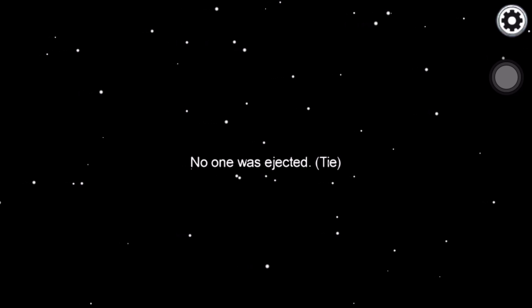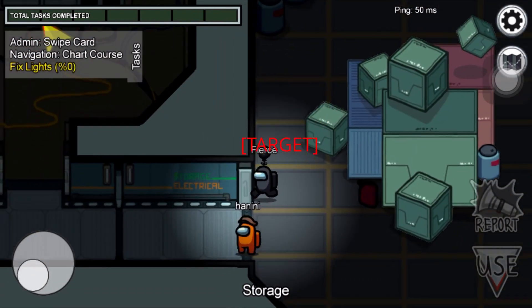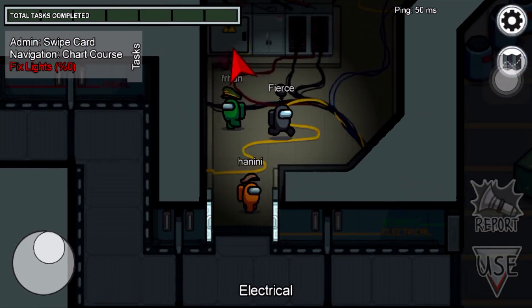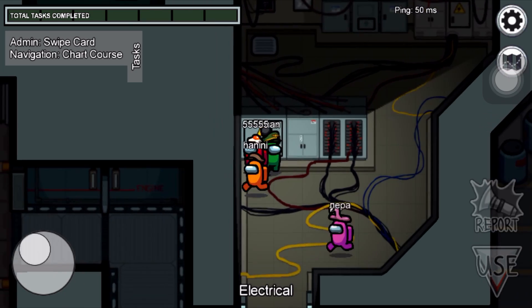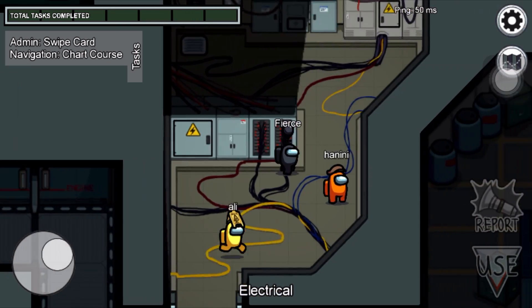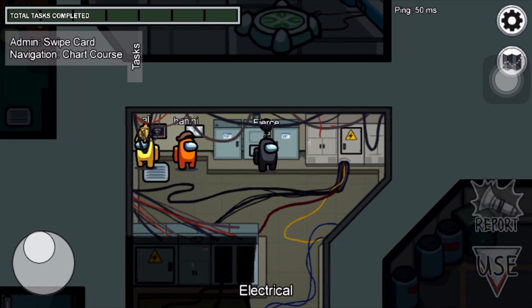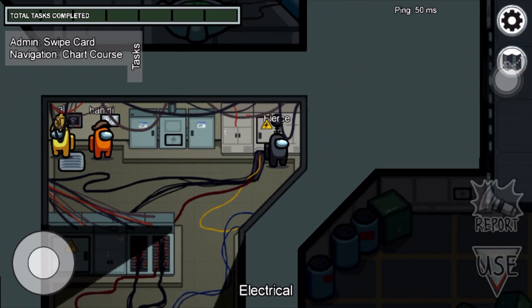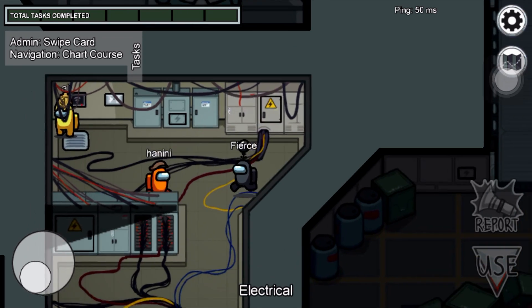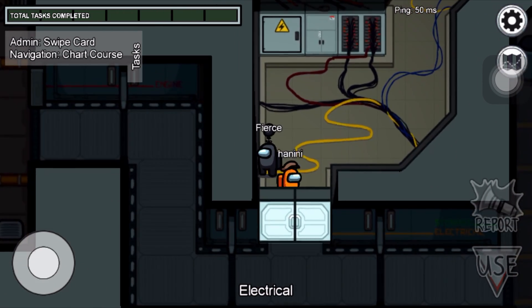You can also use your actions to prime someone. Choose an unsuspecting crewmate and stick together. If a body is found, claim that it can't be you because you were with this crewmate. To pull this off, you need to act like a crewmate and fake your missions. Since you need to be close to your crewmate, you have to be smarter in the ways you kill — only kill during lights-off or only when there's a second impostor.